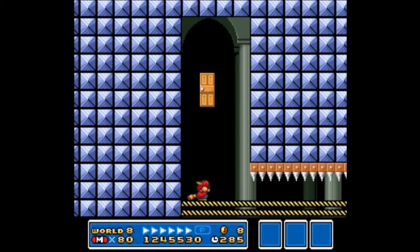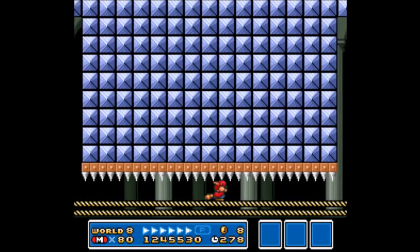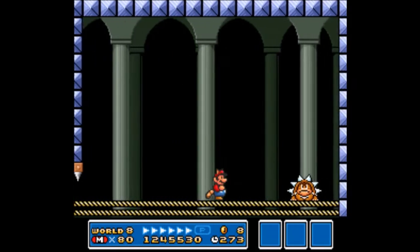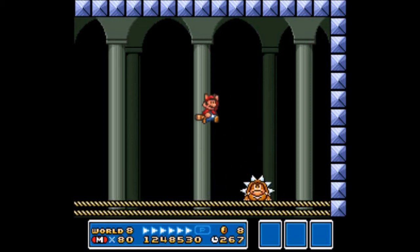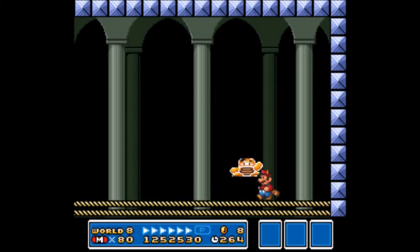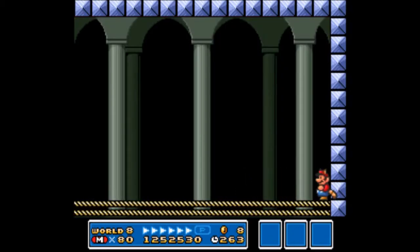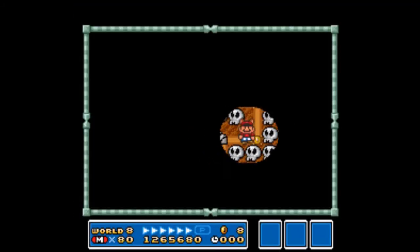Let's get out of the way of the spikes and stay ducked, because once you get on the conveyor belt it'll put you straight to Boom Boom. Now for the last fortress Boom Boom — just take him out. But be careful, he is on a conveyor belt, and he'll just end up being pushed into you because the conveyor belt is constantly moving.